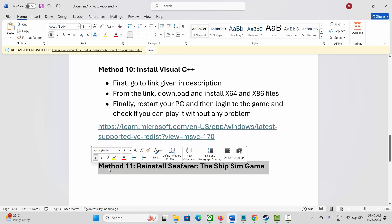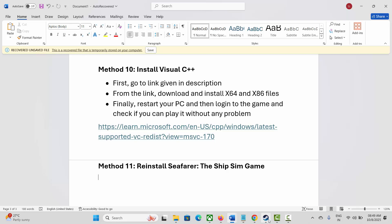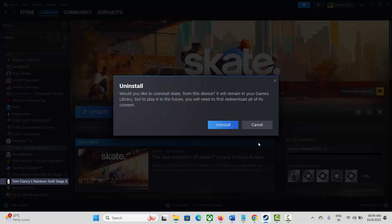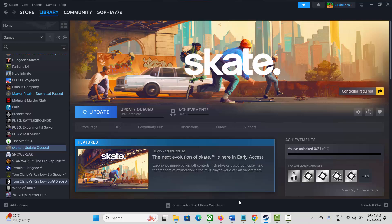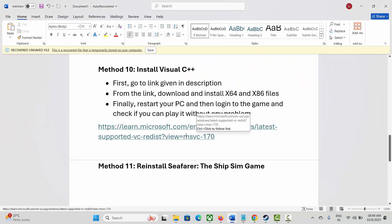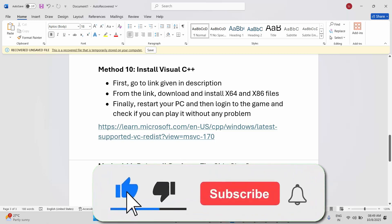If not, the final solution is to reinstall the game. Go to Steam under the Library section, select your game, right-click, click Manage, and click Uninstall, then confirm by clicking Uninstall. This will remove the game completely from your system. After removing it, restart your PC, then launch Steam again and reinstall C4R the ship sim game, and try to play it to see if everything is working fine.